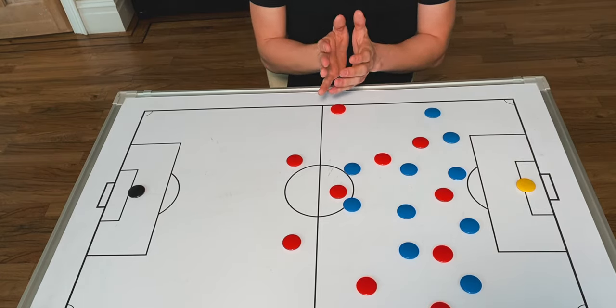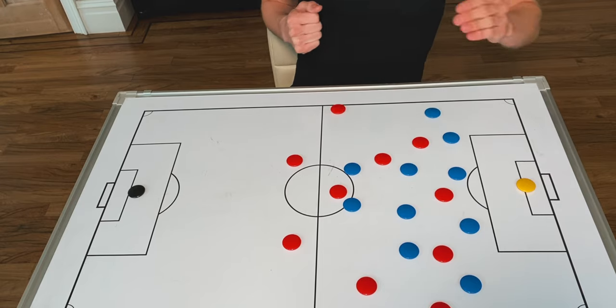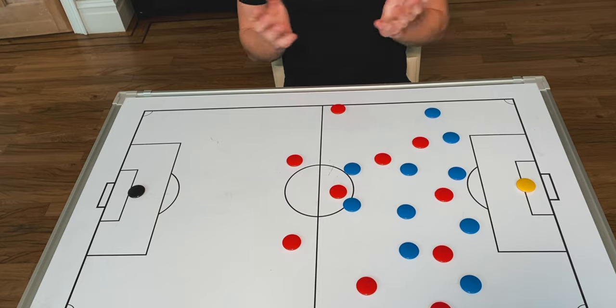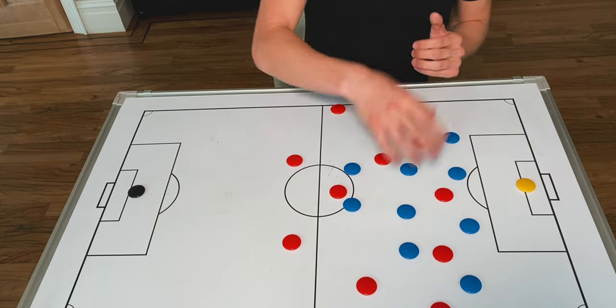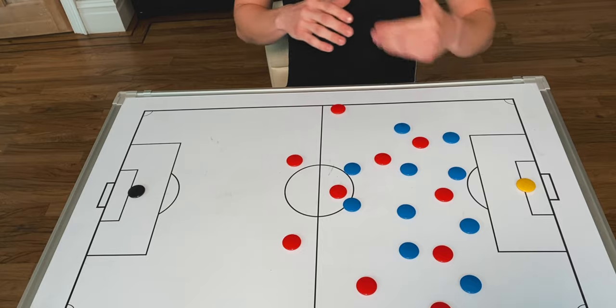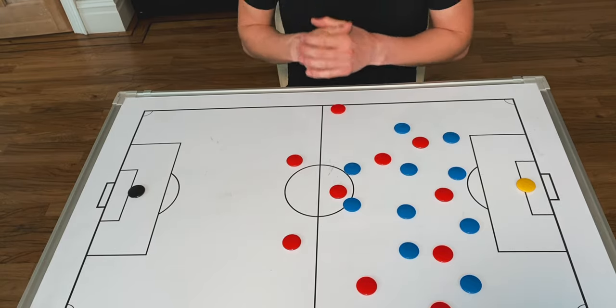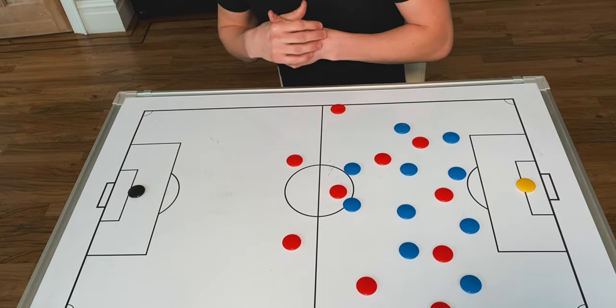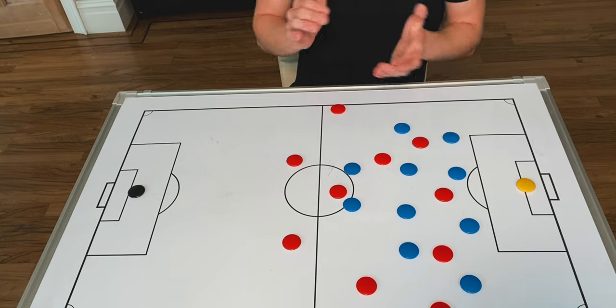I've never seen a team pin back Atletico as much as Liverpool did, but Atletico have got grit and determination and they've also got a world-class goalkeeper. When Atletico did get the ball, their main focus was to not play around with it in their own half because Liverpool can press and win it back. They just got it up the pitch to see what chances they could get. And in extra time, they got a mistake from Liverpool's goalkeeper Adrian and they took their chances.